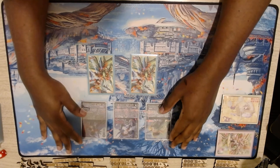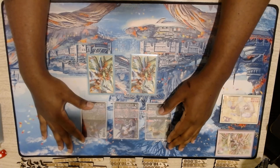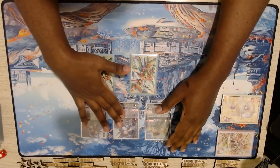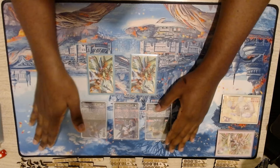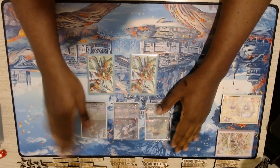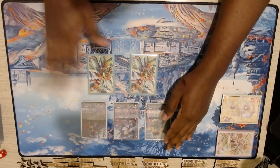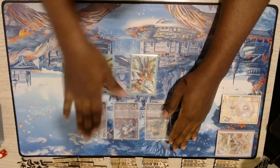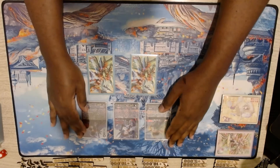As far as mulligans go with Vera, if you have any Sauls in your graveyard, you always want to put them back, because a smart opponent will try to get rid of Saul immediately. So always make sure you have Sauls in the deck to call from your card skills, mainly at grade three.